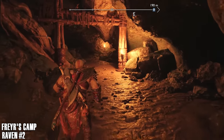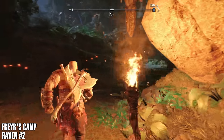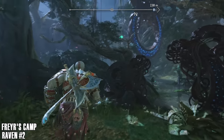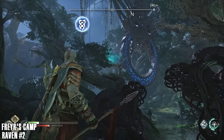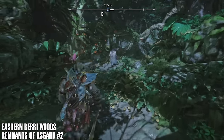Raven number two — heading over this way. We've had to take a quick shortcut through the camp and the raven is just over here sitting on this tree. Sorted. That's Freya's Camp done with. Moving on to the Eastern Berry Woods.